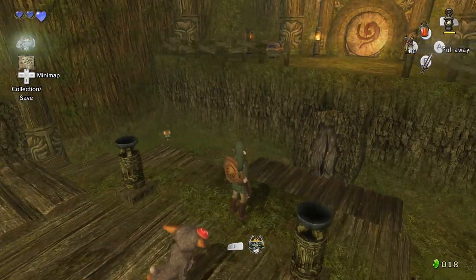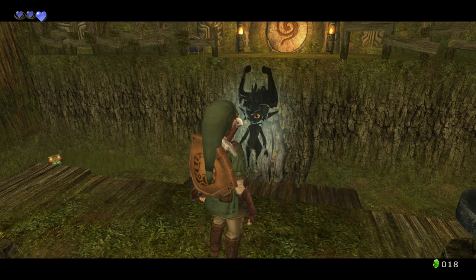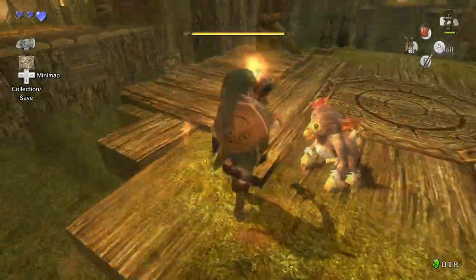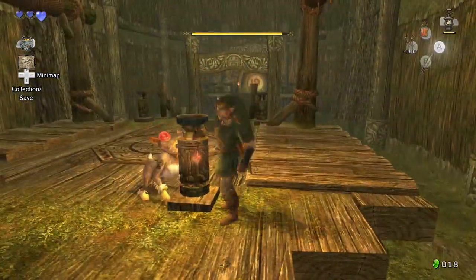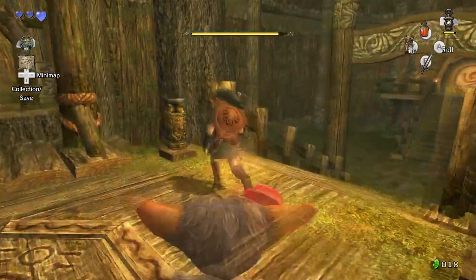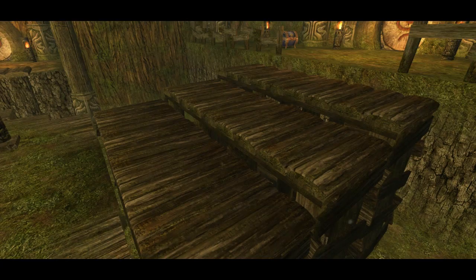The monkey keeps following me. In the N64 games, lighting torches was a lot more fun, but for some reason in Twilight Princess and probably the other games, it is not. And I saw that crack over there.